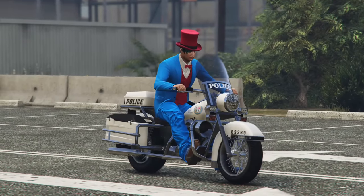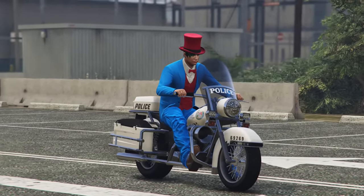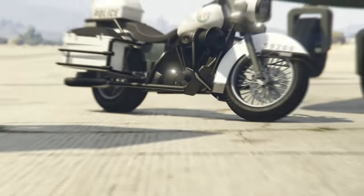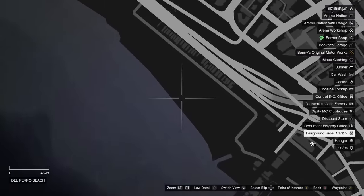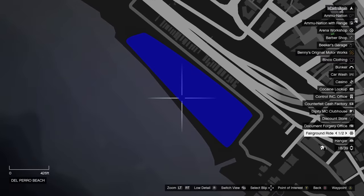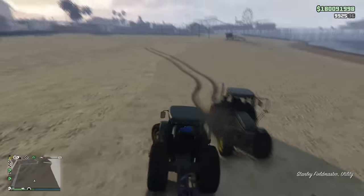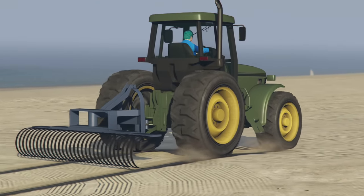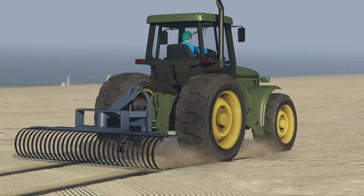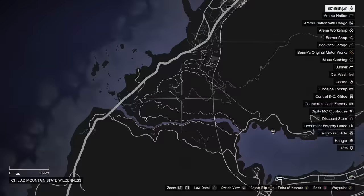The Police Bike is a very unique vehicle — if you pair this with a police outfit you could roleplay as a cop pretty well. Now onto the next vehicle, which is the Beach Tractor. The Beach Tractor can spawn along this beach and it only spawns between 5am and 12pm. There is no real method to find this one; the spawn rate seems to be really low so you'll just need to get lucky.